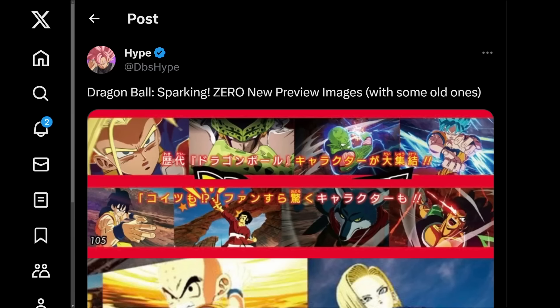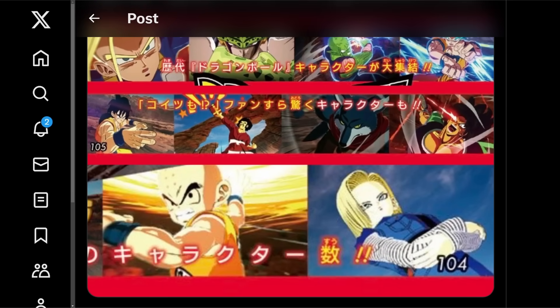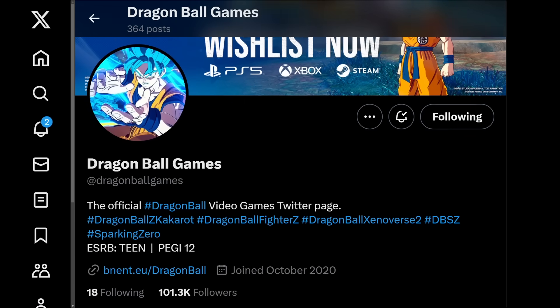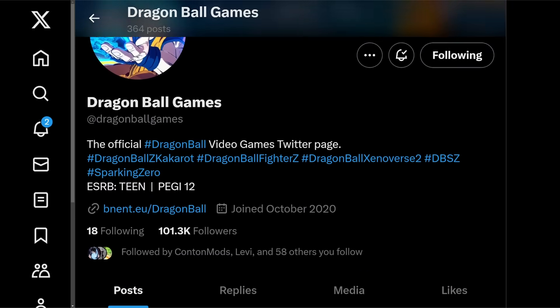Welcome back to the channel. We just received some breaking information regarding Dragon Ball Sparking Zero — we have some new gameplay screenshots. Massive thanks to DBS Hype on Twitter; I'll have them linked in the description. These screenshots are actually coming from the V-Jump magazine. I appreciate how they're promoting Sparking Zero — first we got the teaser trailer, then we waited nine months for the official trailer, but now on the Dragon Ball Games official page they have it as their banner with the logo as their profile picture.